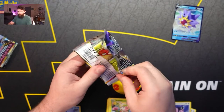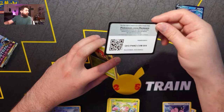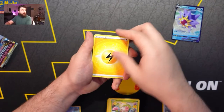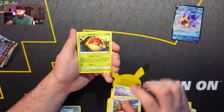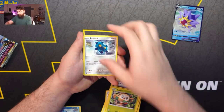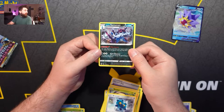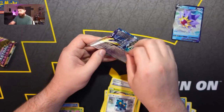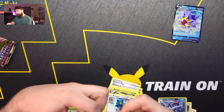Popping the next pack open — there's the code card. We got a Lightning Energy, Grapploct, Togetic, Ursaring, Hisuian Voltorb, Rufflet, Hoothoot, Rowlet, Bronzor, Petilil, and a Hisuian Samurott holographic. At least we got a holo rare in that one. So far our only ultra rare from this ETB is that Starmie V, which begs the question: is it worth it to get an ETB? At least one, right?